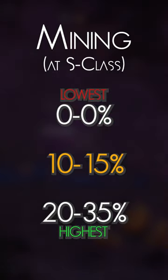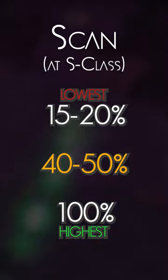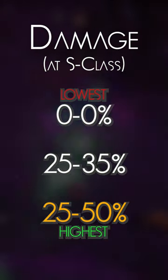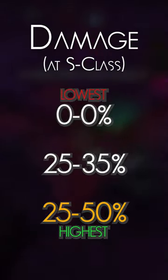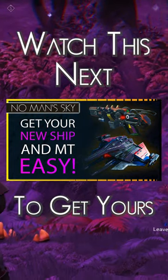Their mining stat is the second lowest with a max of 15% at S class, their scan is the second lowest — beating rifles but tied with standard pistols at 50% tops — but their damage caps out at between 25 and 50% bonus at S class, compared to the next highest being Alien, which has a potential of 25 to 35% damage at S class. I think it's time to find some S class sentinel multi-tools.